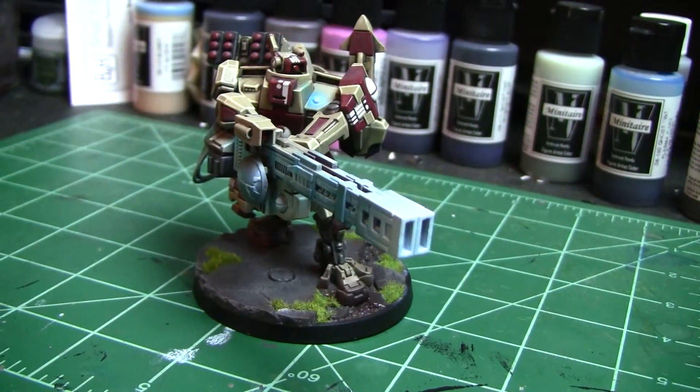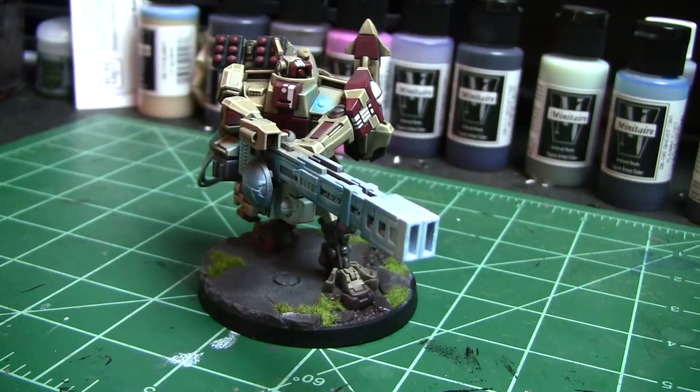Why run smart missiles over the plasma rifles? The smart missiles have a longer range, they're twin-linked, and they ignore cover. The plasma rifle is range 24, one shot — or it might be 30 — with rapid fire. If you're that close to the broadside, he's already getting ready to have problems. So I feel like the smart missiles are good for anti-infantry while the railgun handles armor.